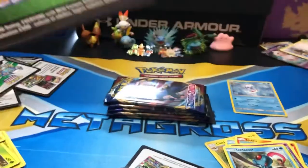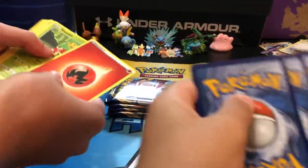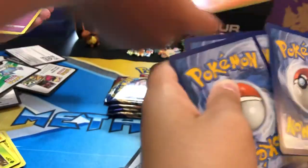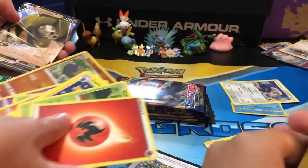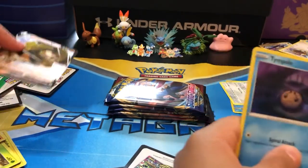I got Corsola. Fighting type, Shuckle, Luxio. Durant — Kevin Durant, we love you. Corsola, Vinical, Scyther, Vullaby, Dreepy. And I always thought that was pronounced Vullbaby. No, it's Vullaby.